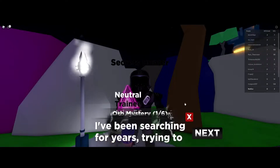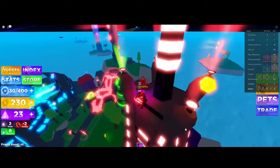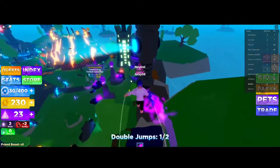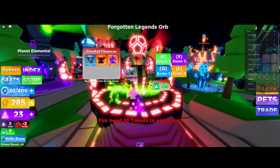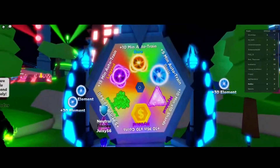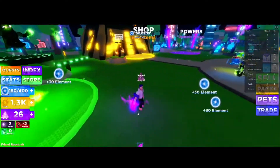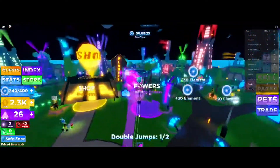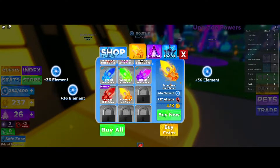I've been searching for years trying to find the secret pet orb. I just gotta find this pet orb — whoa, it requires a few tokens. Is it on top of here or something? I don't know where this thing is. There's a Forgotten Legends Orb — 10 tokens. How do I get this? The Fortune Wheel — what do I get? 10-minute auto train — let's go! It trains for us automatically — that's actually insane.